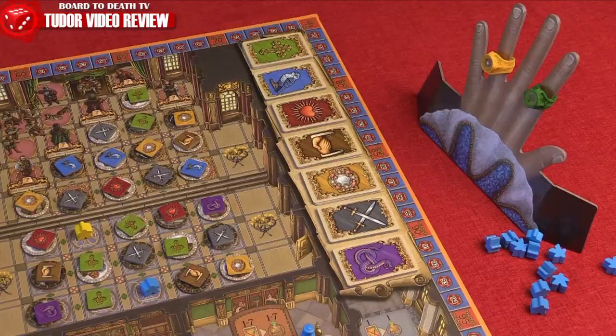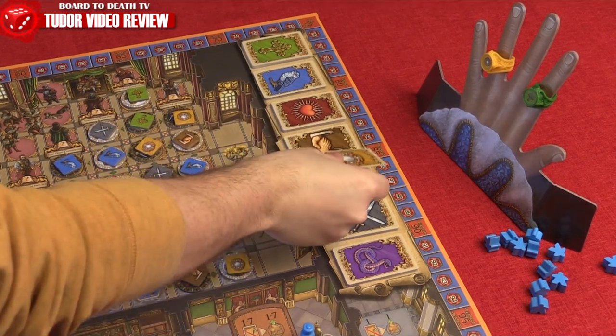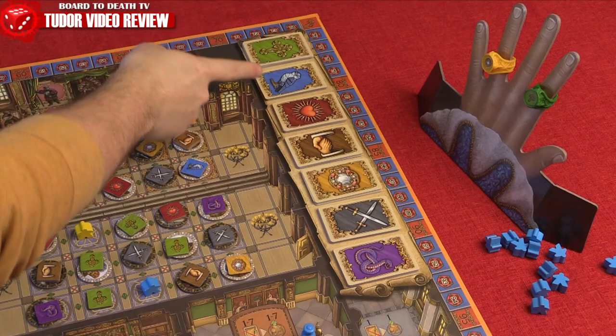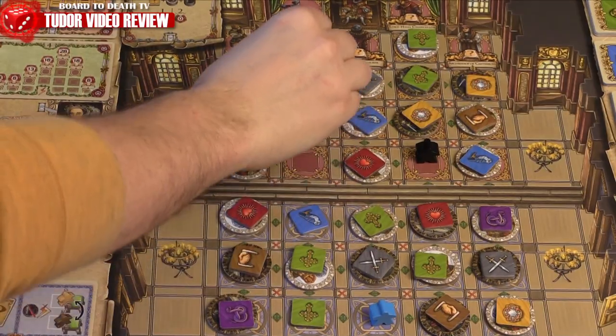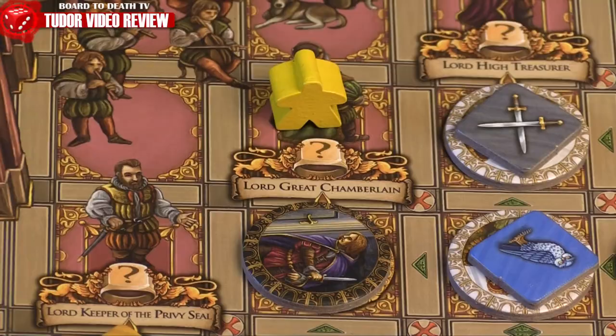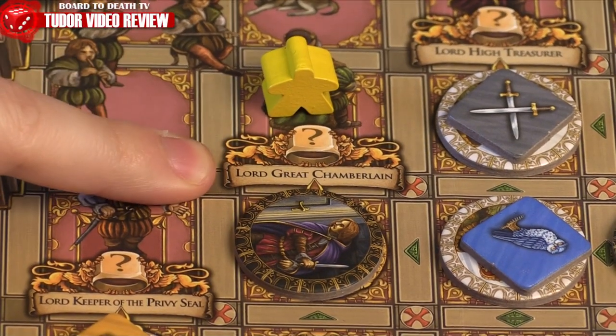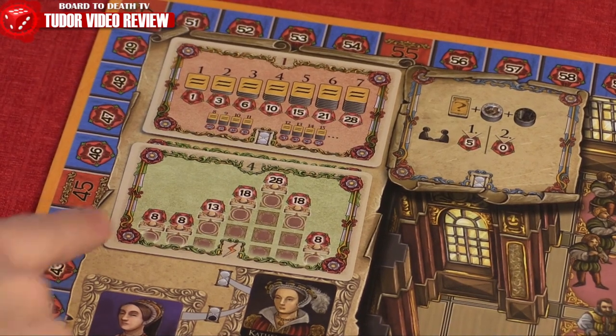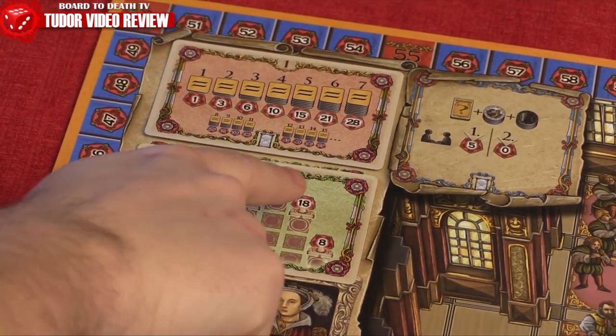Cards used to move are discarded. You'll gain these cards by chamber actions where you choose one or gain more, but they have to be of the color of the rings you possess. If you reach a top space of a column, congratulations, you have a new title and position in court. Besides possibly scoring points, depending on the scoring cards drawn during setup, you'll gain a new ring.